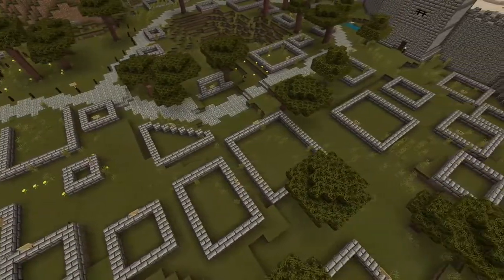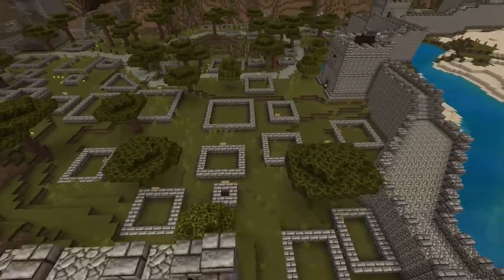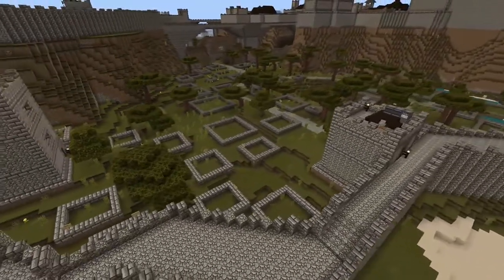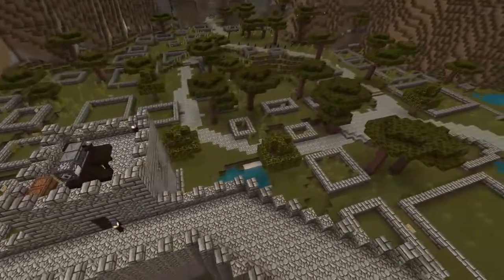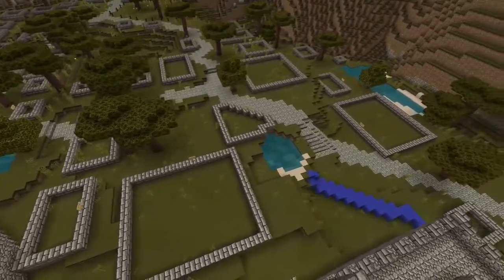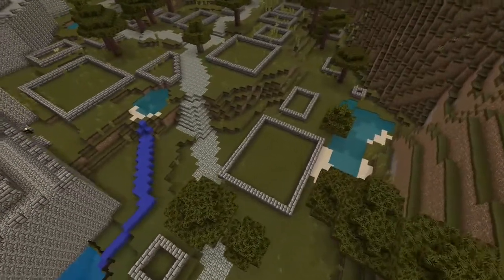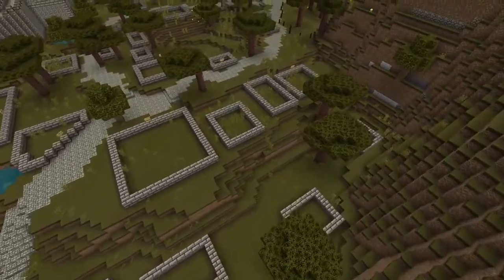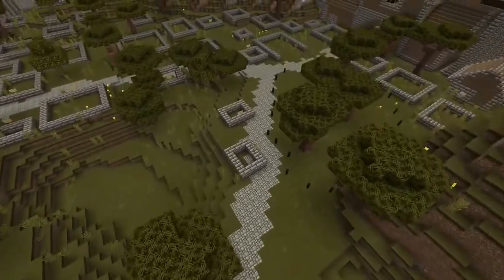Alright, here we are ladies and gentlemen — this is our first build for the city of Borea. Flying over here to District 3, this is what I like to call the base placement. When building the city, I'll sit there and just hover, fly around, think, and see what makes sense when placing down every single one of these buildings. Because this is a creation, and when creating something you build it from the ground up. It can be a little time consuming but very fun at the same time.